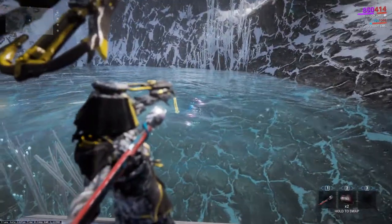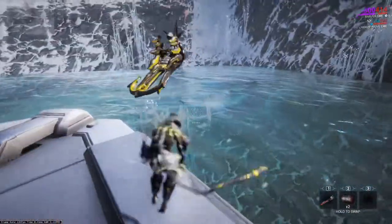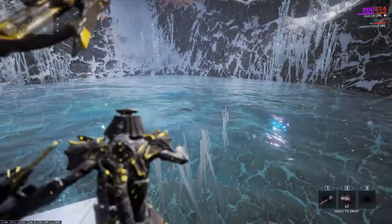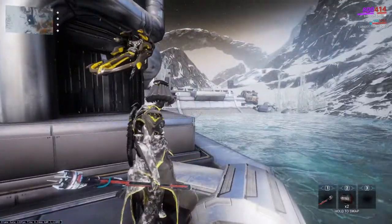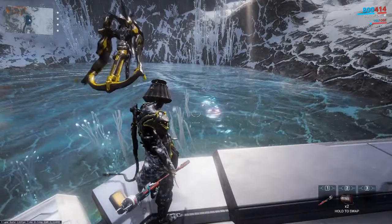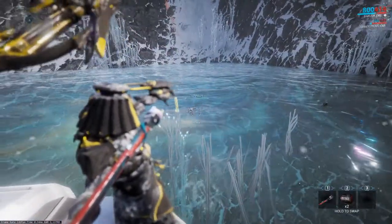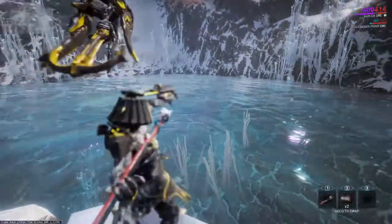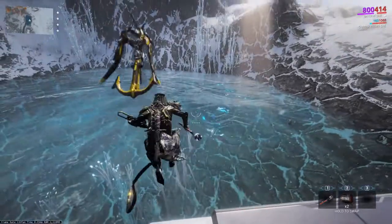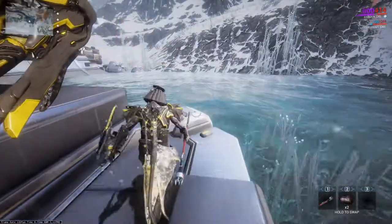I believe Traumazon can spawn without bait, but it's not going to be as frequent or in large amounts, so I'd suggest you bring bait to make this a lot easier. I ended up with four, and I have a resource booster so that's actually eight — enough for 10 Entroplasma that you're gonna need for the Baruuk parts.